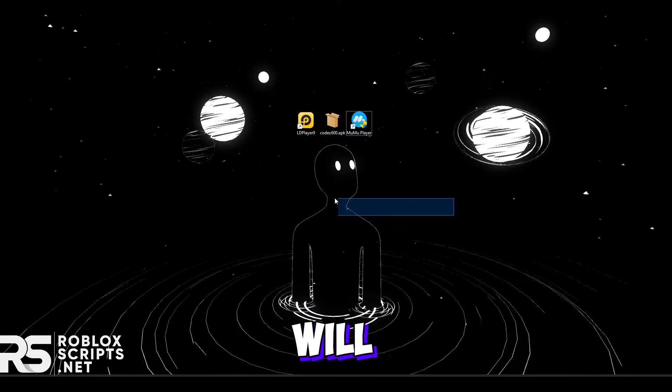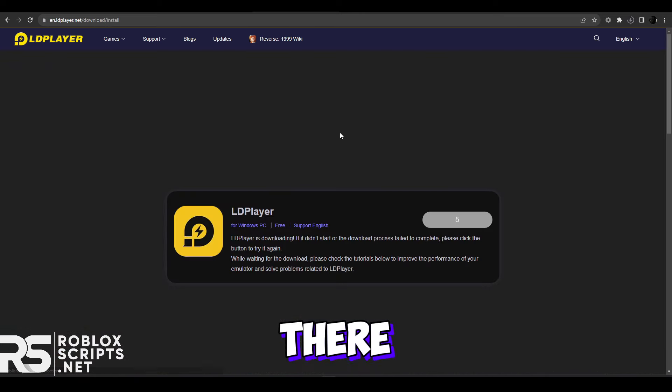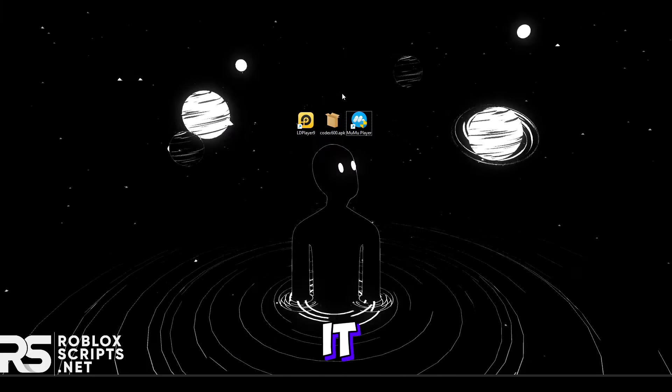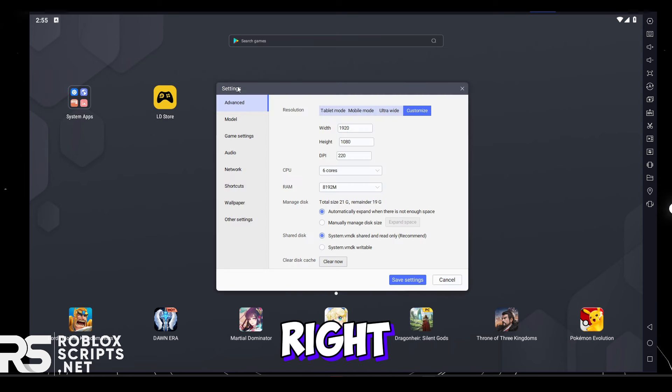For the second method, it will be LD Player — the second best method out there right now aside from MuMu Player. You can find the download link in the description; get the version 9, LD Player 9, instead of the fifth one. Once downloaded, open it up. Same as last time, go to settings first — you can find it on the top right. In the events tab, set the resolution: width 1920, height 1080, and DPI 220 or 240.